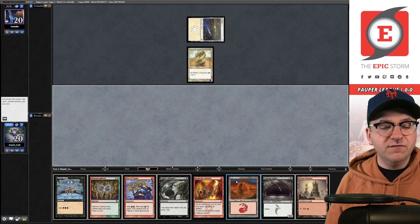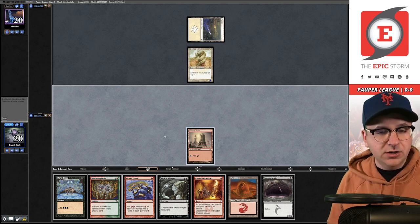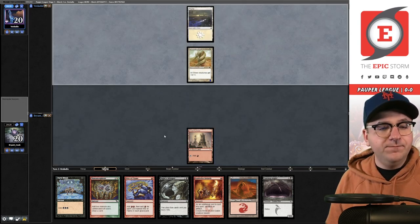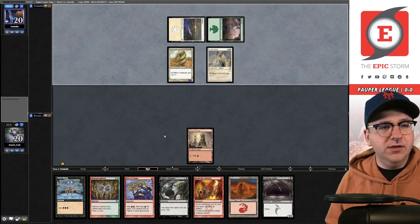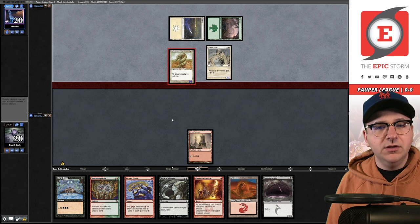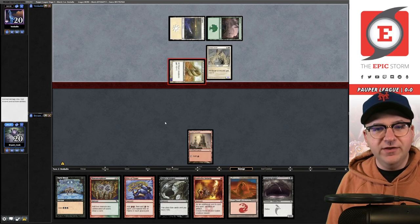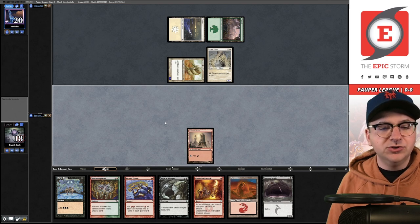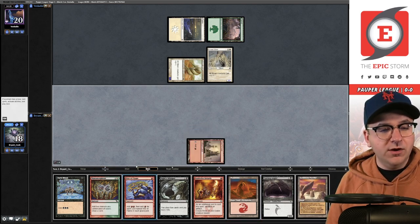Great Furnace — I don't hate that, let's play it out. I could try to turbo into the Angler here but I'm going to wait and get another draw step. Sinew Sliver — really wish I was playing a more non-creature-based combo deck at the moment. Take a draw step; there's a Sandstone Needle.